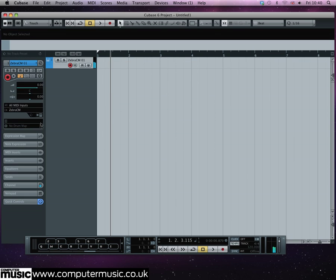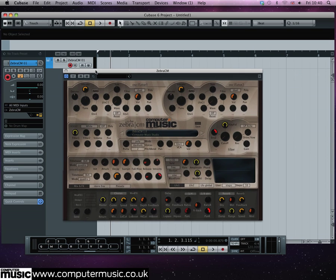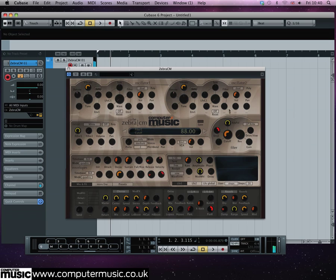For our riser we want a bright sound full of harmonics, so we turn the filter cutoff all the way up. Next, to get a slightly nastier throbbing tone, we increase the detune control of both oscillators up to 45 and turn on the quad mode for each.